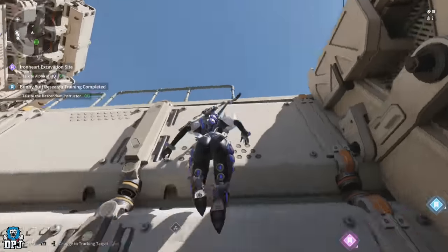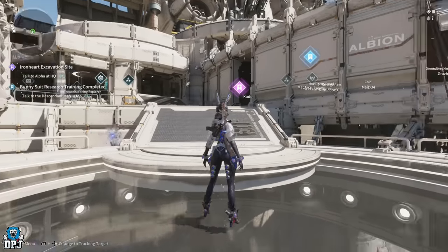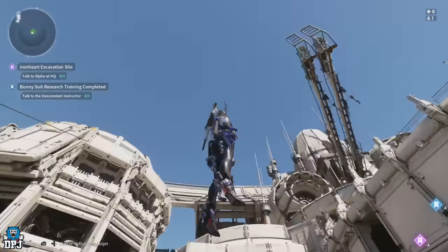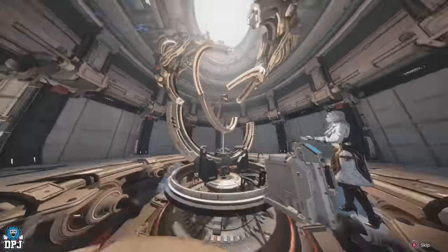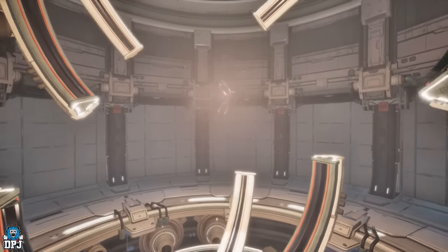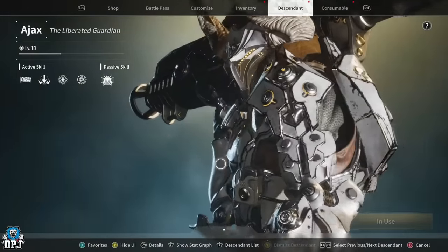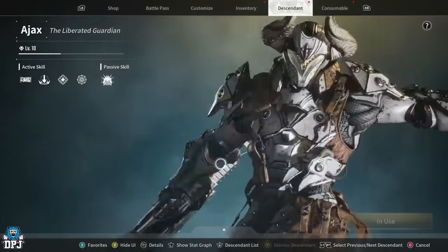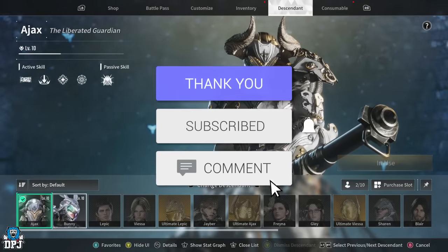We all know why you want to unlock Bunny. Bunny is the first character within The First Descendant you will unlock. Today I bring you a complete guide from start to finish on how you unlock the first character, Bunny. Things may not be as straightforward, and for anyone struggling, that's what this guide is for. How's it going guys, my name is DPJ, and if you enjoy the video, leaving a like really helps out.